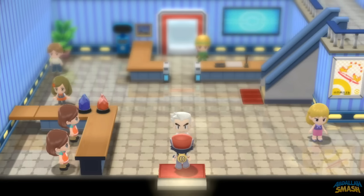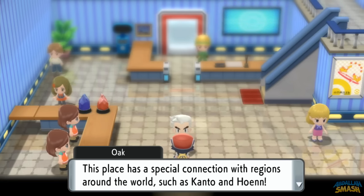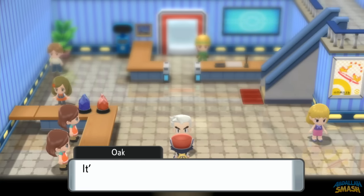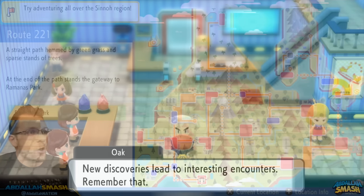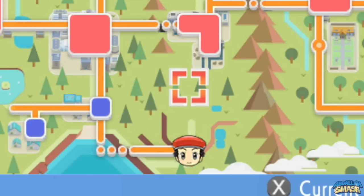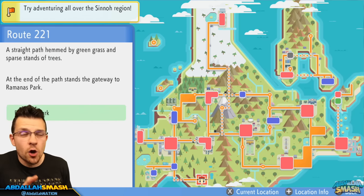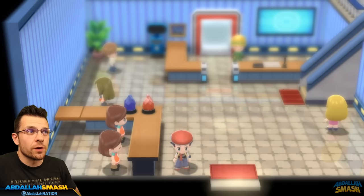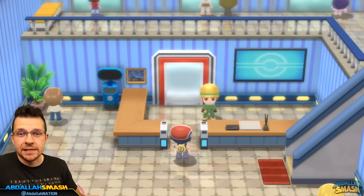You're going to need to beat the Elite Four and complete the Sinnoh Pokédex — meaning seeing every single one of the Pokemon within the game — and then go over to Professor Rowan, talk to Professor Oak, and he's going to teach you about a location called Ramanas Park. Once you head on over here, it's going to be at the very bottom of the map, pretty much south of the city of Oreburgh, and you'll be greeted with a reception desk and then the park itself.